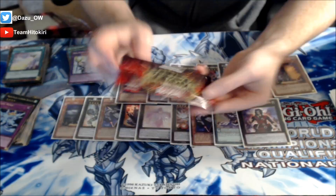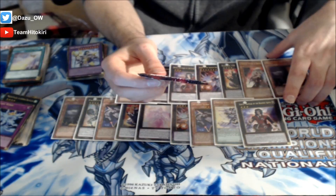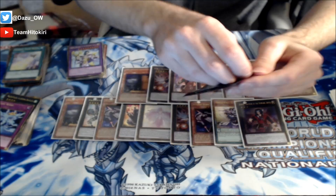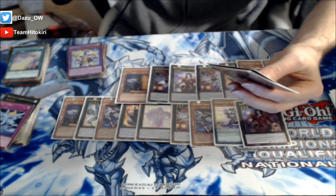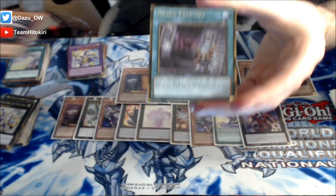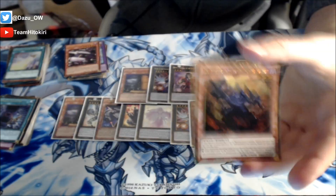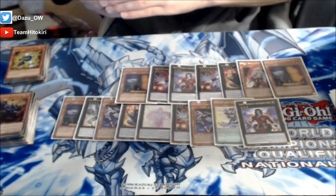Alright guys, the last pack from our Premium Gold: Infinite Gold double display showdown. Are we gonna get a Ghost Ogre number 2? I mean just look at these cards so far - we have got some insane pulls! I just want an Ignister! 30 packs and no Ignisters? Jesus! Alright, we've got Constellar Pleiades, Cosmo Dogfighter. Come on Ignister! Draco Face-Off - riff! No Ignister in these packs. We've got Junk Changer and... last card... can it be? Scarm, Malebranche of the Burning Abyss. Alright guys, let's do a quick recap!